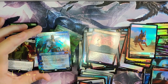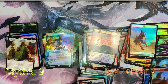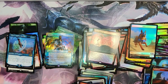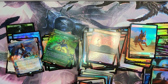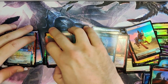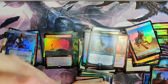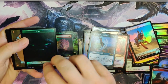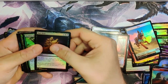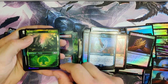Box Topper — Teferi, Master of Time! Well, we are redoing our thumbnail for this video. It is going to be Teferi Master of Time — that is phenomenal. He is a mythic — I have him in the wrong pile. Fantastic. He's a box topper but he's a mythic, so he goes in the mythic pile. But he's a box topper — wow. Finally! That's the one we wanted. I still want my Cat and Beast — I didn't really want the regular one, I wanted the fancy one. I'm kind of greedy that way. Forest — love the forest.